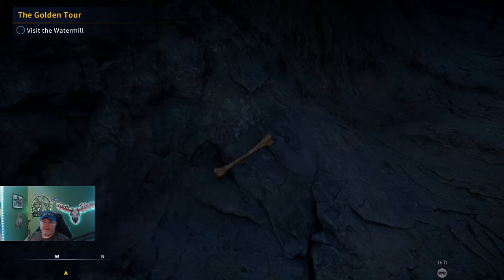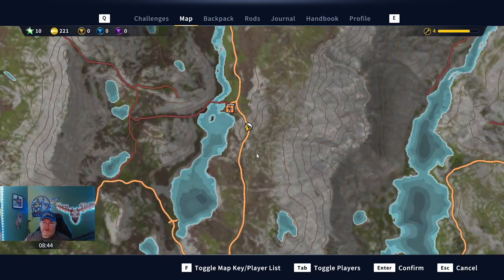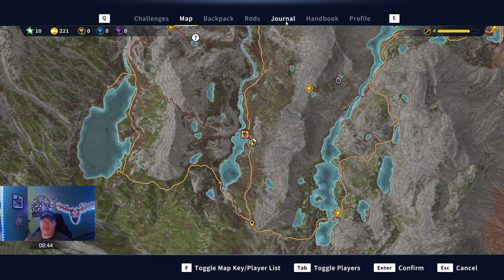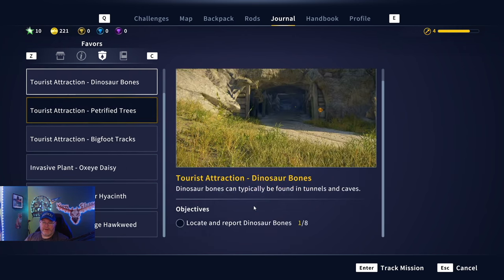Right here I just clicked on a dinosaur bone — it was glowing green. We just entered this tunnel. We are right below Jagged Dewdrop; there's a tunnel and I headed this way and saw it glowing and clicked on it, which started a new mission — the Dinosaur Bones mission. We have to collect seven dinosaur bones total.